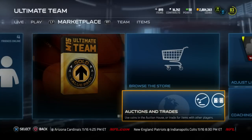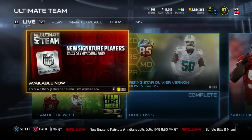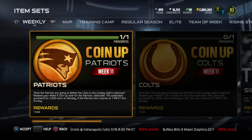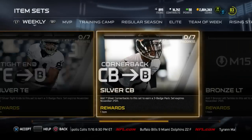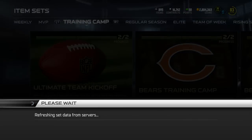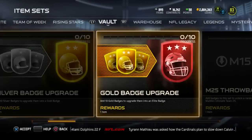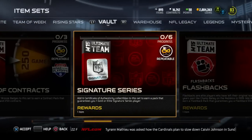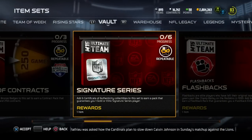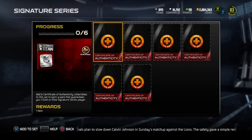Next up, we have a new set in the game — the new Signature Players Vault set available now. We're going to go find it in the vault. There it is — Signature Series. Add six Certificate of Authenticity collectibles to this set to earn a pack that guarantees you one gold or elite signature series player.